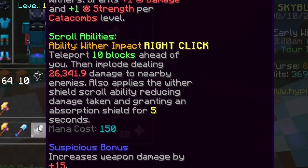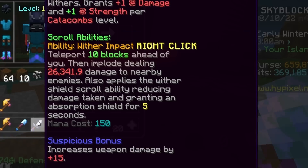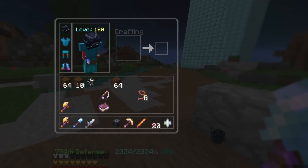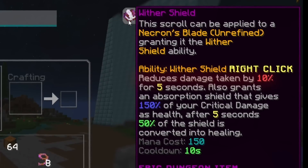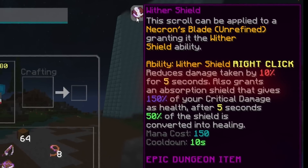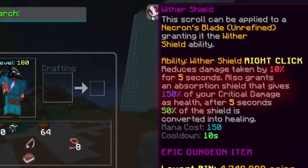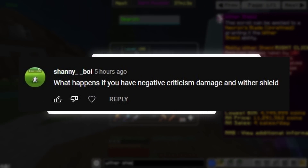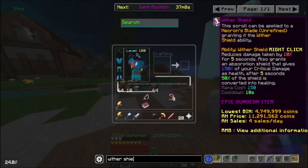If you read the Wither Impact description, it says teleport 10 blocks ahead of you, then implode dealing whatever damage to nearby enemies, and also applies the Wither Shield scroll ability. The Wither Shield ability reduces damage taken by 10% for 5 seconds, and also grants an absorption shield that gives 150% of your crit damage as health. After 5 seconds, 50% of the shield is converted into healing. So this guy is asking: what happens if we take that crit damage and make it negative — will it affect the absorption shield?